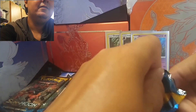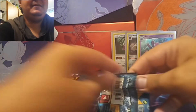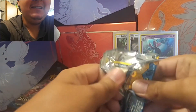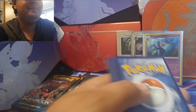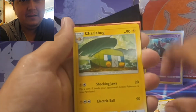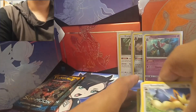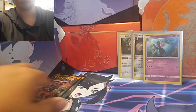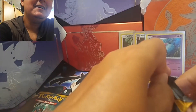Let's do it. Fighting energy, Steenee, Scatterbug, Sandile, Rattata, Snubble, Makuhita, Cutiefly, Stufful, and another Stoutland. So we got two scene rares. I think we have two packs left. Oh my god. We're only going to get these three holos — I got a bad feeling. I hope I'm wrong.